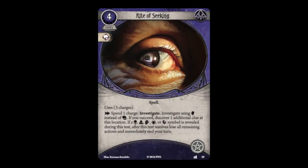Our next Mystic card is the spell Rite of Seeking — quite a bit better than Clarity. It costs four resources, occupies an arcane slot, and comes with three charges. As an action you spend a charge to investigate using willpower instead of intellect; if you succeed you discover one additional clue. If a skull, cultist, tablet, Elder Thing, or tentacle symbol is revealed during the test, after the test resolves you lose all remaining actions and immediately end your turn. You can mitigate that risk by using this as the last action of your turn. This is a great card for Mystics — another example of subbing willpower in for another stat, similar to Shriveling.